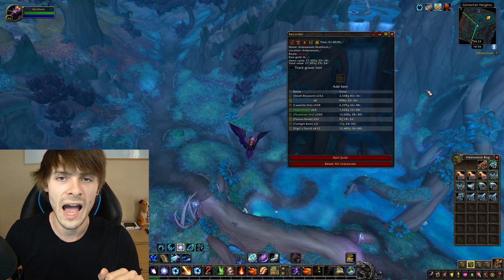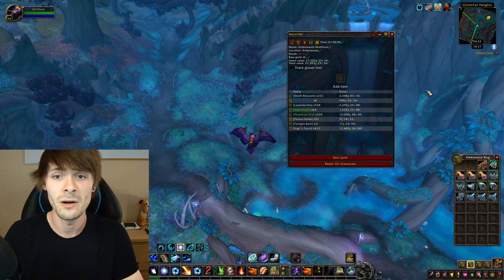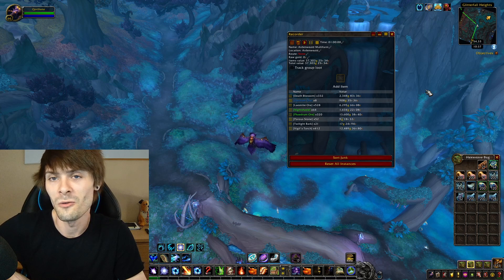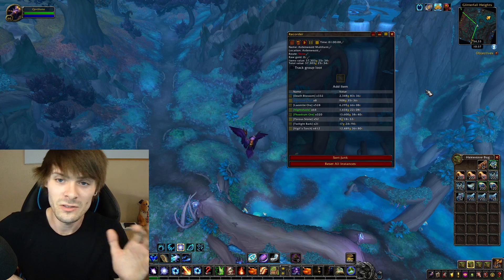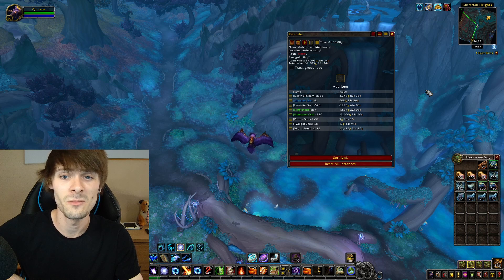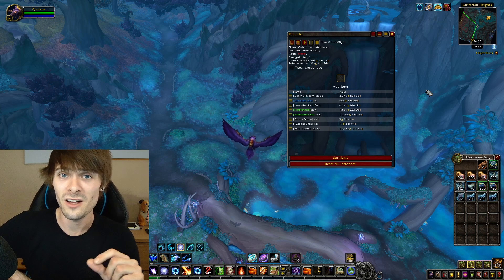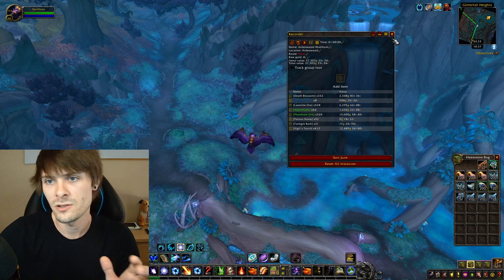And the crème de la crème — Vigil's Torch: 412 of those for 12,489 gold. This came to a lovely 37,000 gold per hour, and I could not be happier. Shadowlands farms are performing really well right now because not a lot of players or gold farmers are active. Since the big drop after patch 9.1, the supply has gone down and gold values have gone up. On Argent Dawn EU, 37,000 gold per hour is pretty good.